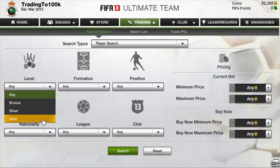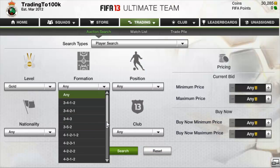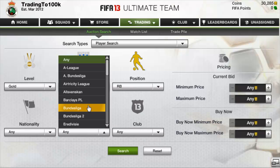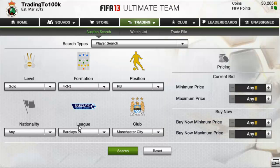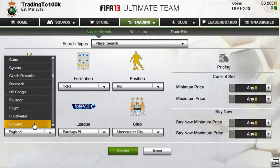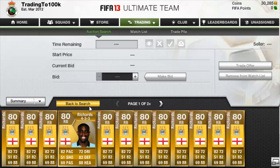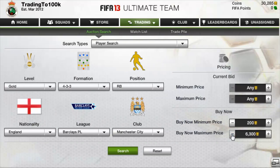Some of these are over an hour so I'm not going to bother with those. That's basically what I do. Then I'll go to 4-3-3, right back, Premier League, Manchester City, English — and do the same thing again. I'll put 6,500. I'm not sure what he goes for on the 4-3-3, but I can see there's loads on there — I saw one for 5k, so we drop it right down to 5,000 coins.